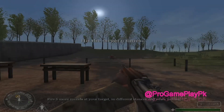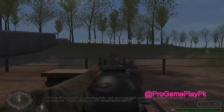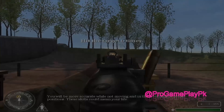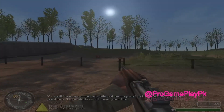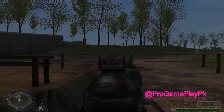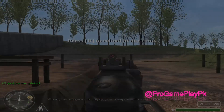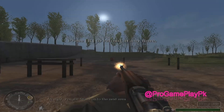Fire six more rounds at your target in different stances and while moving. You will be more accurate while kneeling and in the crouching or prone positions. These skills could mean your life. When your magazine is empty, your weapon will reload automatically. All right, Private, move on to the next area.